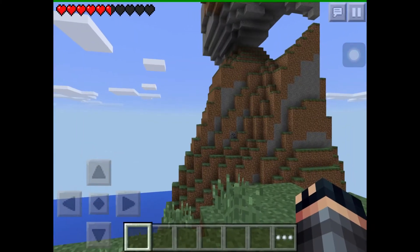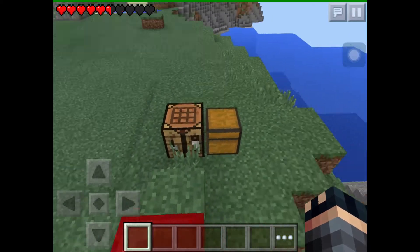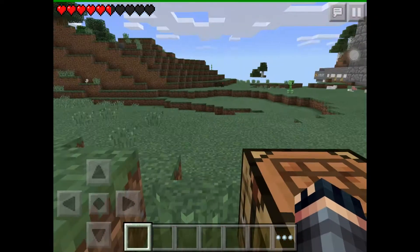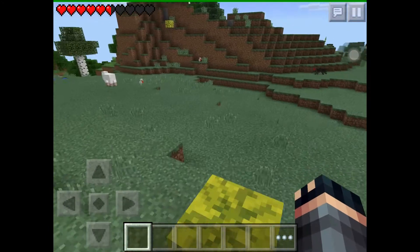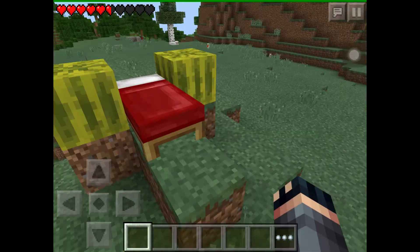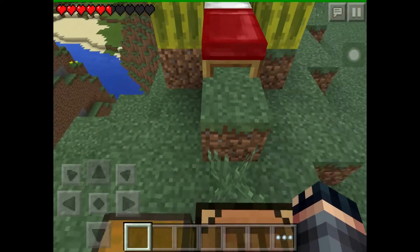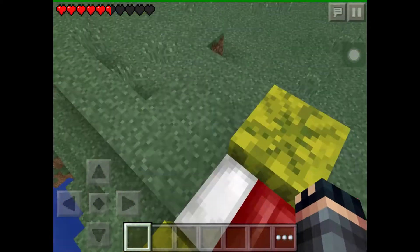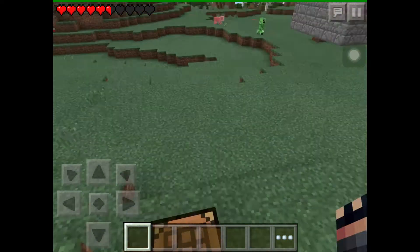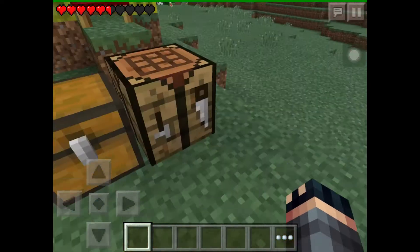Yo yo yo guys, what's up! It's back601 here, welcome back to another episode of my friends let's play. Off camera I gave myself the lucky block dice roll reward. I rolled the dice three times and got number 11, which determines the item you receive.